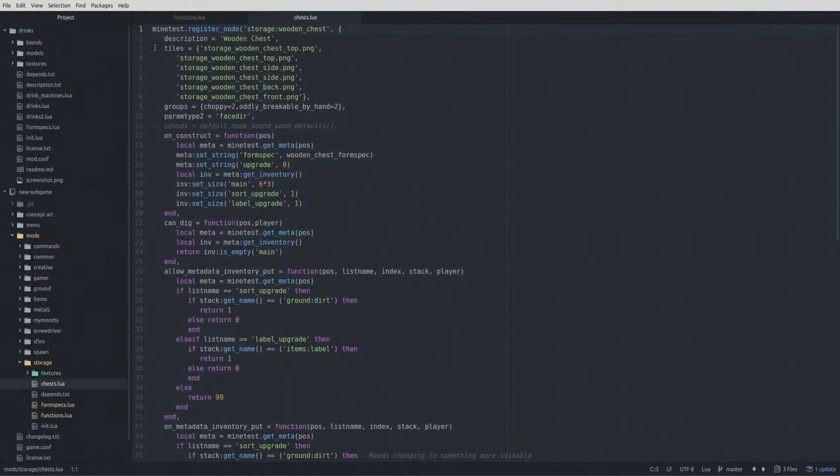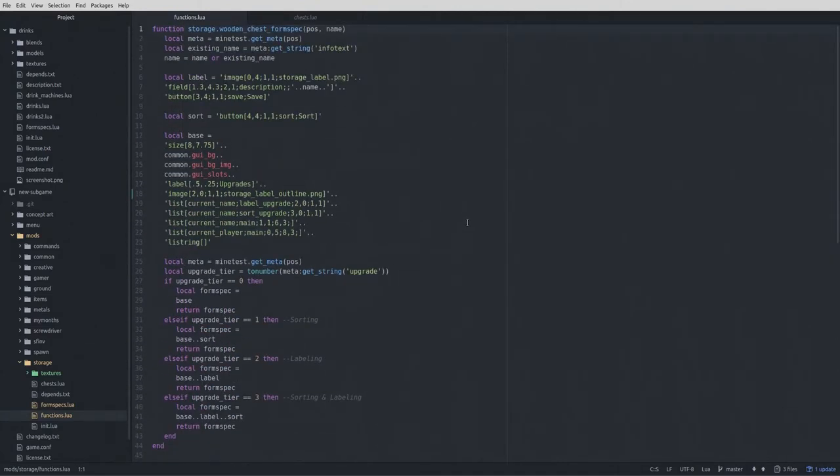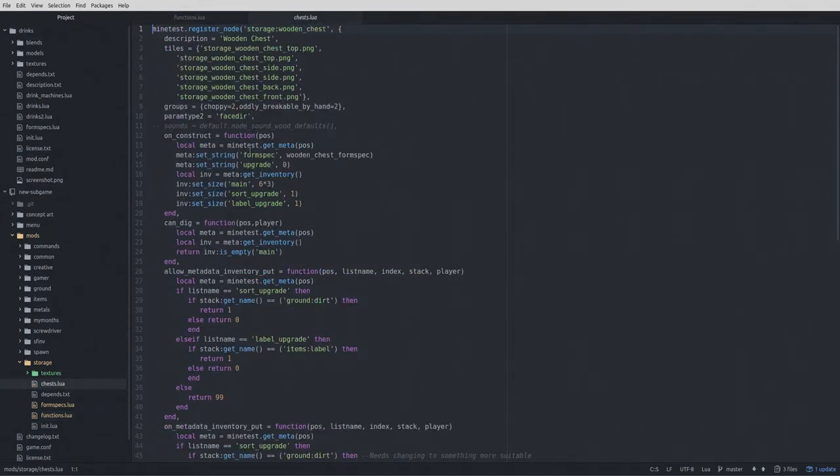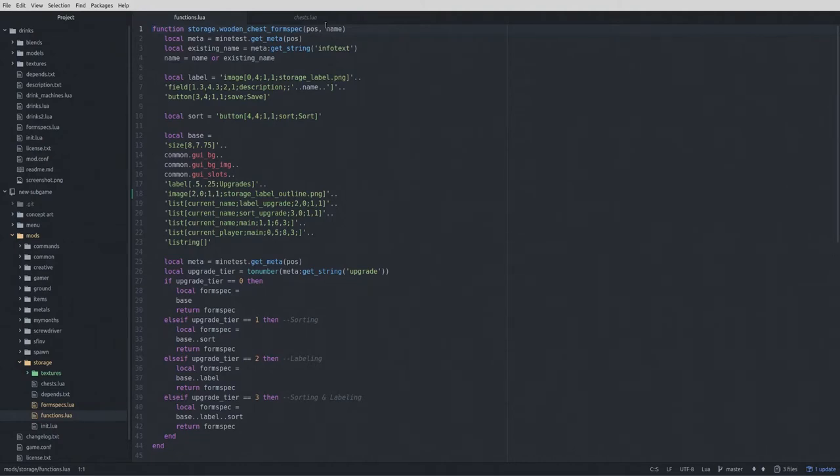Let's take a look at this code. We used to have a storage_wooden_chest_formspec function that took the position and the name, and we used that to rename the chest. If we look at the chest's code and the field_save, we are still running that same function — running the position and fields description, which is the field put into the save text box. We're still running that exact same function to save the name.